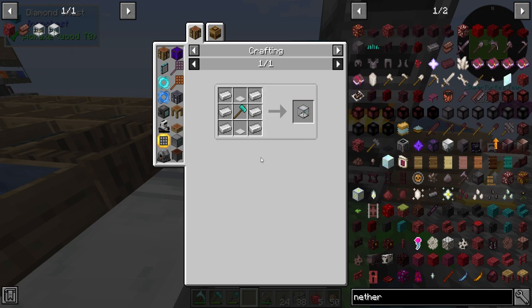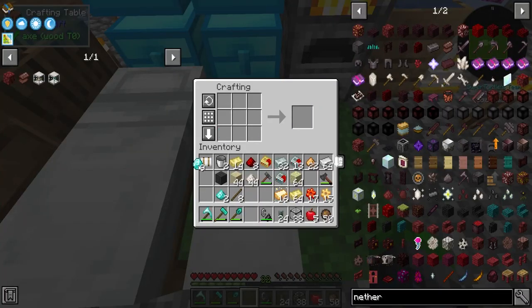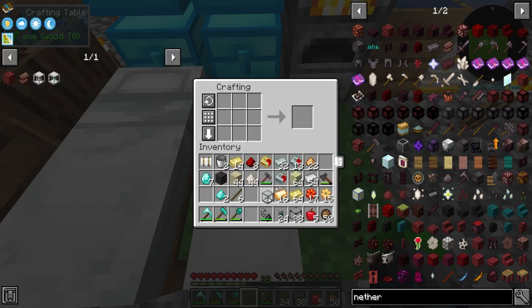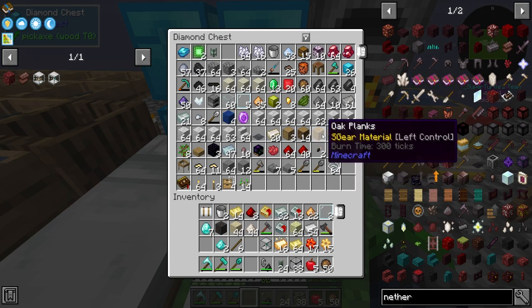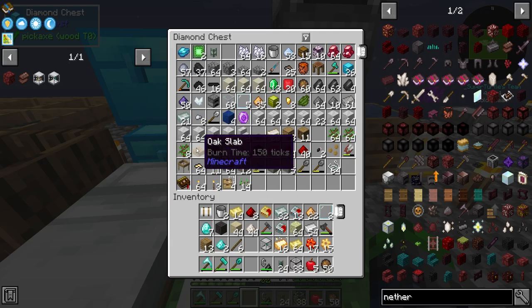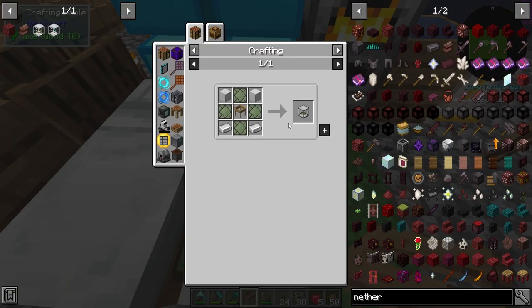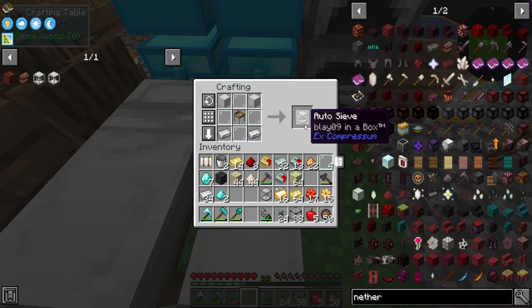We're going to need to make an auto hammer. We have experience making that. Do we have any diamonds over here? We do not. Now we have all the needed materials to go ahead and make this. There we go - the auto hammer is ours. Perfect. Now we're also going to need an auto sieve as well. We're going to need some more wood. We actually have a sieve, so we don't need to craft any more. We're just missing the iron blocks at the top - no issue there. Auto sieve is ours. Perfect.